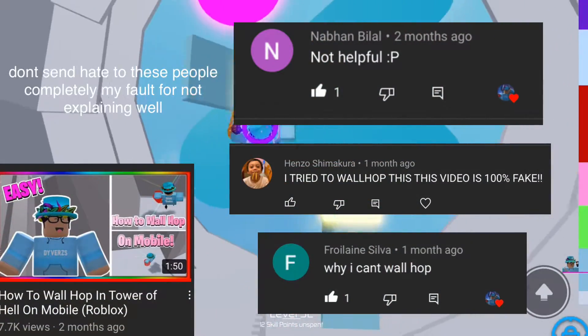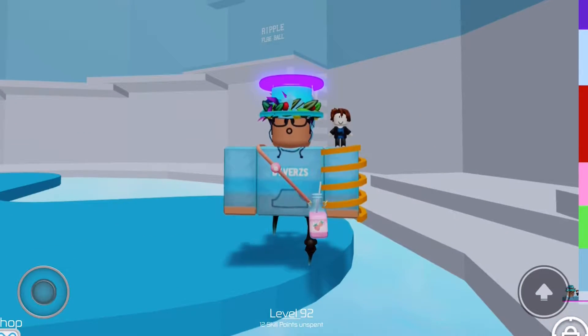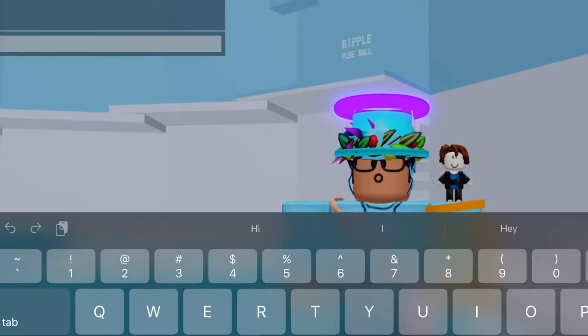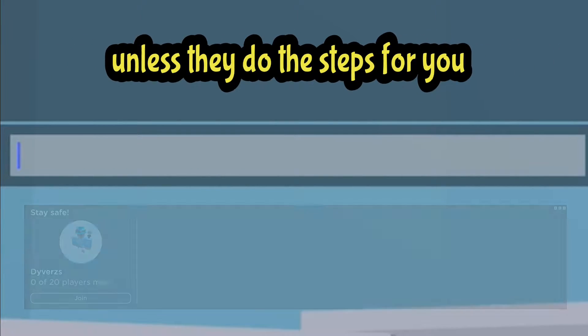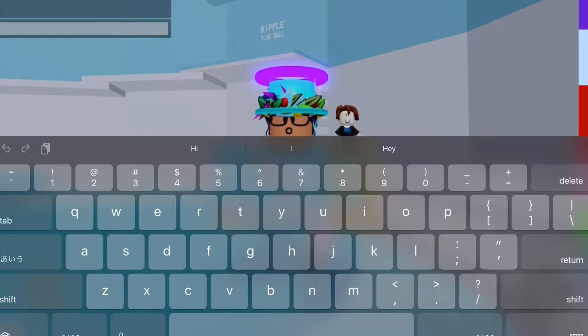So the first step to actually wallhop is you need a VIP server — your own VIP server. You cannot use your friend's or anyone else's, only yours.